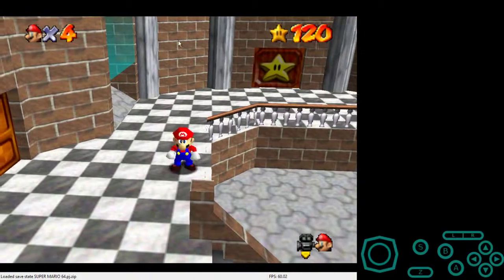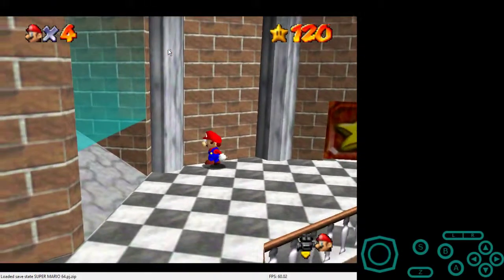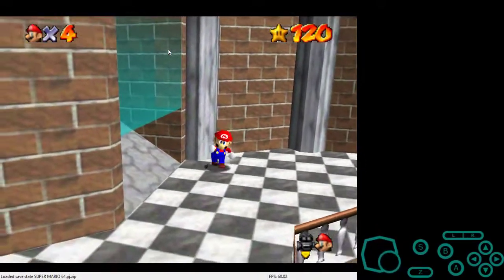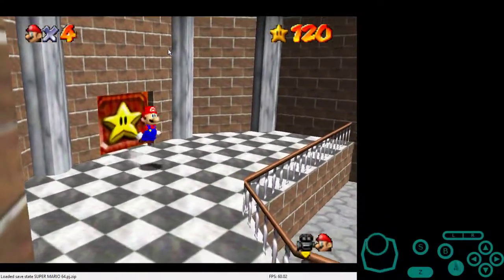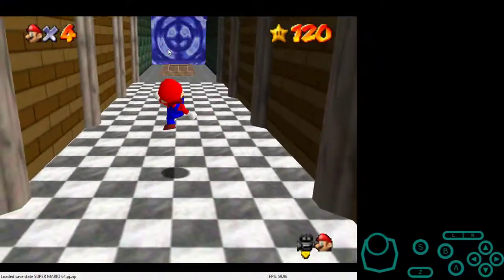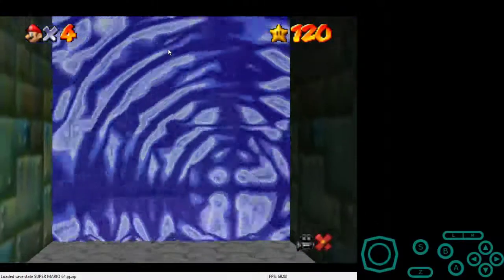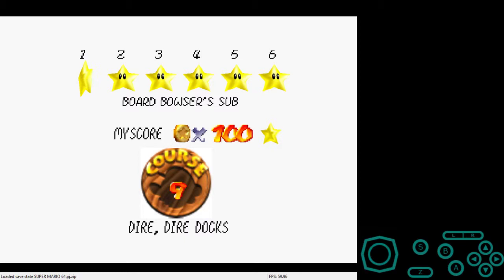Anyway, after you do get it you're gonna be over here at this part, or over here. Now you just need to do long jumps to get in, and then when you're done you're in and you'll go to wherever you need to for one star or zero star. I hope you really liked this video and enjoyed it - peace!